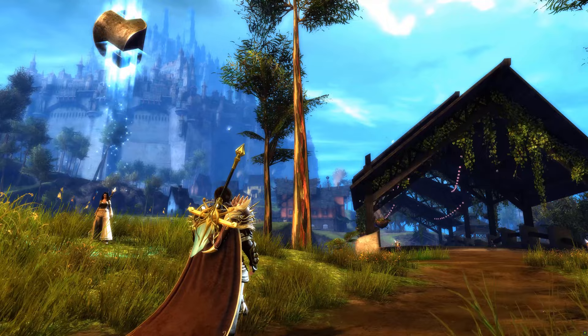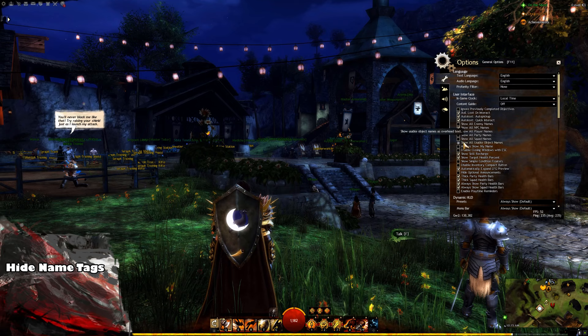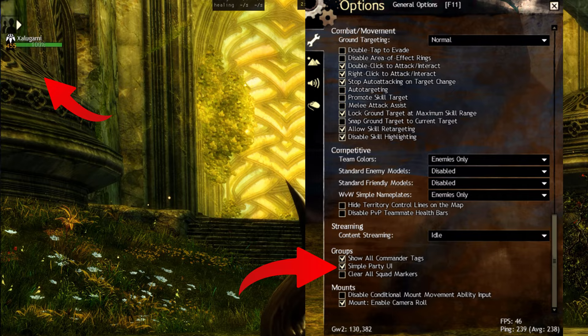Now that's out of the way, let's talk about what you should do to make your game look immersive and stunning. In the General settings, I'd recommend turning off Show All Enemy Names, NPC Names, and Item Names to help with immersion. If you scroll down to Groups, I'd also advise turning on Simple Party UI to remove some clutter.